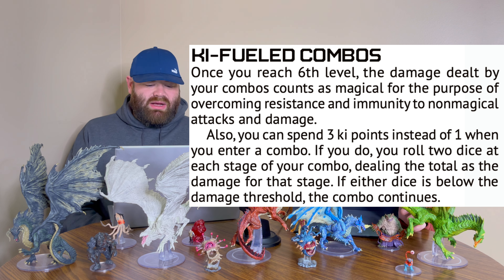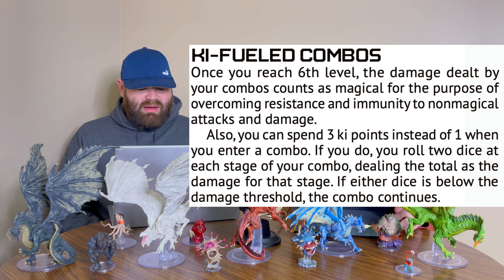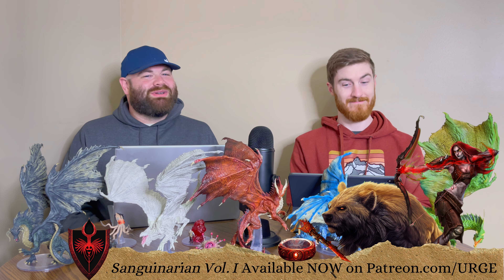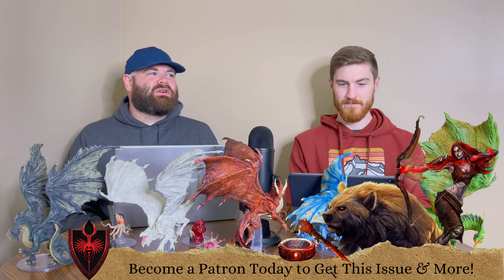Next up is Key Fueled Combos. Once you reach level 6, the damage dealt by your combos counts as magical for the purpose of overcoming resistance and immunity to non-magical attacks and damage. Also, you can spend three key points instead of one when you enter a combo. If you do, you roll two dice at each stage of your combo, dealing the total as the damage for that stage. If either die is below the damage threshold, the combo continues — giving you way higher probability. Basically, it's replacing what Flurry of Blows does and just makes it better.